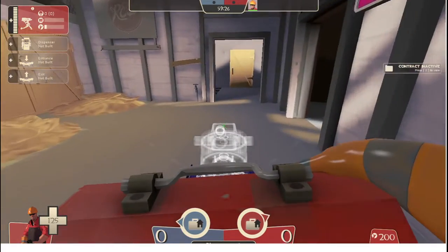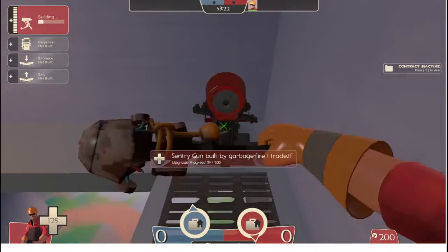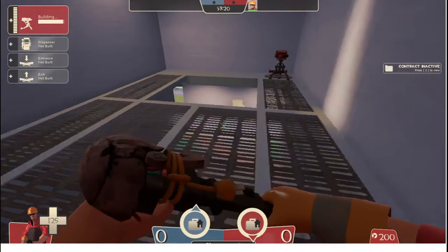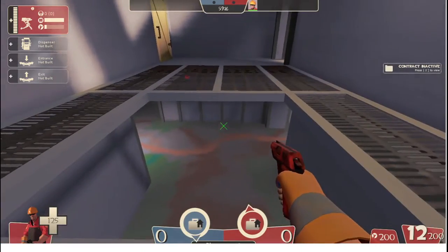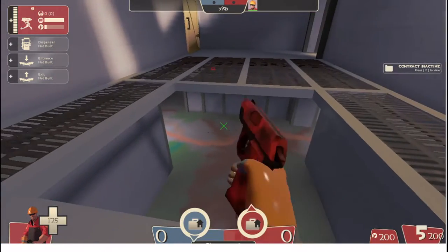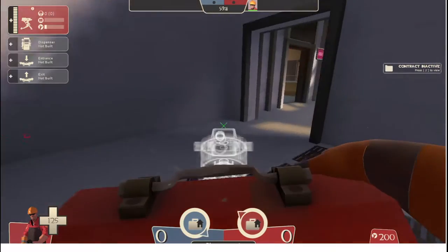Another good spot where you can put a sentry is in this little side room with the hole. Unknowing enemies will run through and get shot by the sentry not knowing where it is, until they die and start to destroy it.